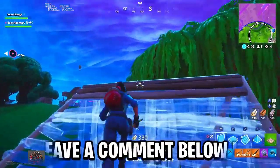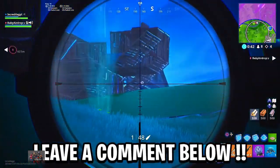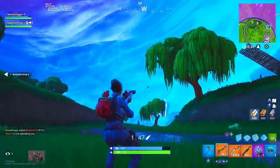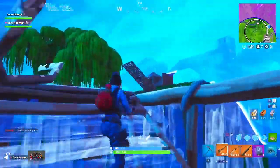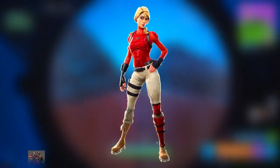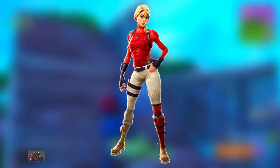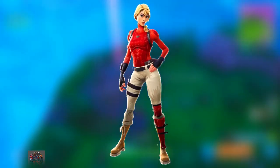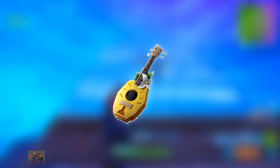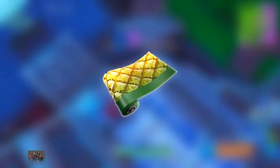Go ahead and drop a like, subscribe, and let me know in the comments what you think about the brand new starter pack. Here it is on the screen right now — the brand new spring/summer-themed Laguna starter pack in Fortnite Battle Royale. Everyone is going to go crazy over the brand new blonde Headhunter skin, the Laguna skin, and we also have the brand new pineapple ukulele back bling called the Pineapple Strummer.